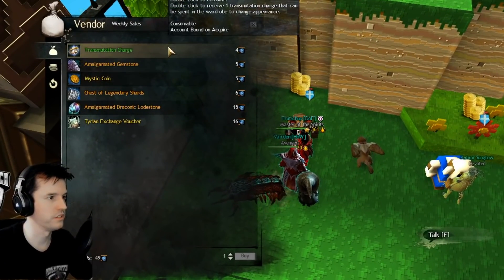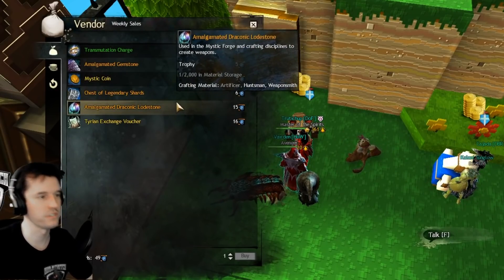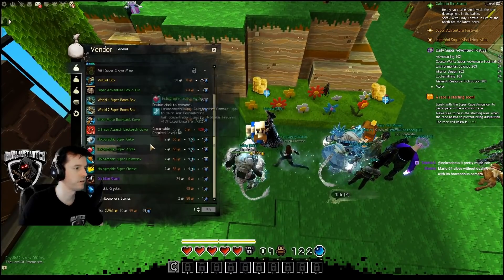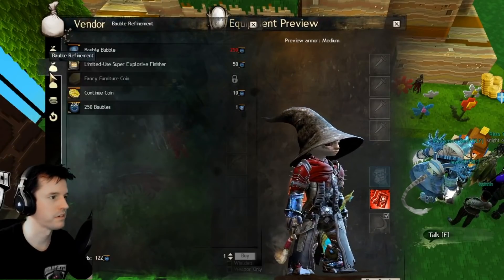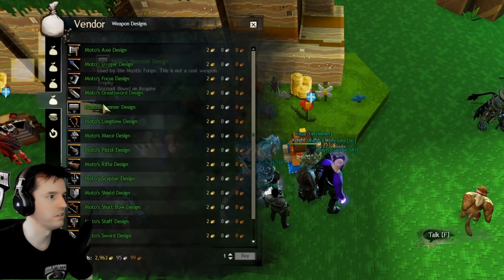The first merchant has weekly items for sale. All items can be bought three times per week, except the exchange voucher, which is once a week. The second merchant sells miniatures, the Bobble Home instance node — which lets you get some bobbles every day year-round — and some other miscellaneous items. The third merchant sells weapons and weapon skins.